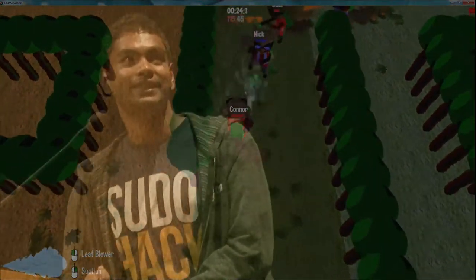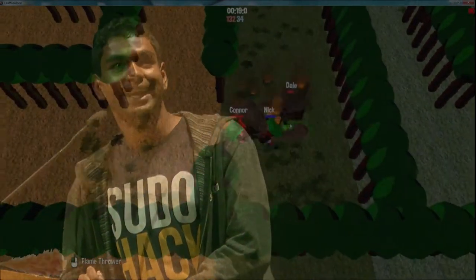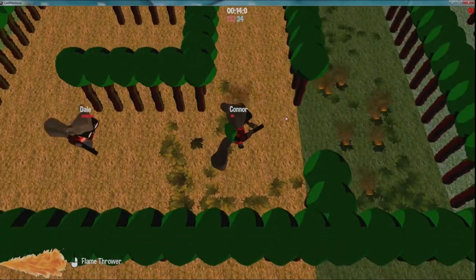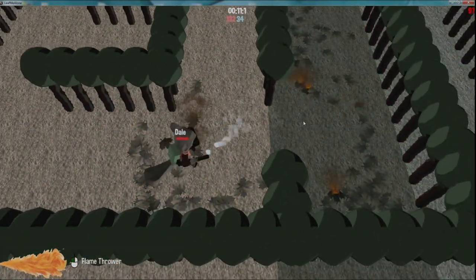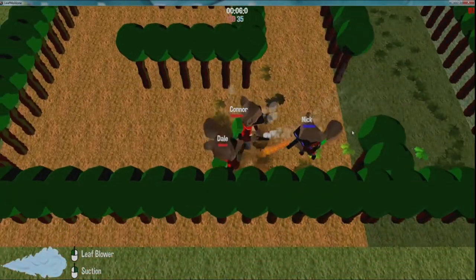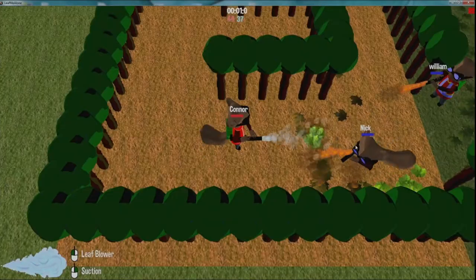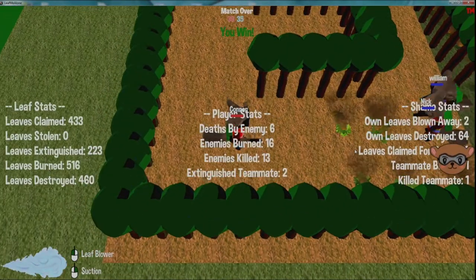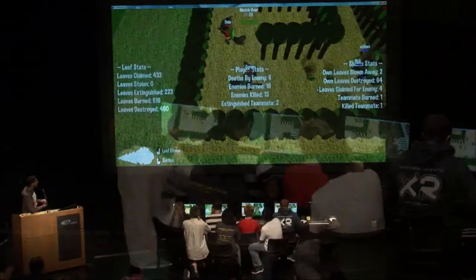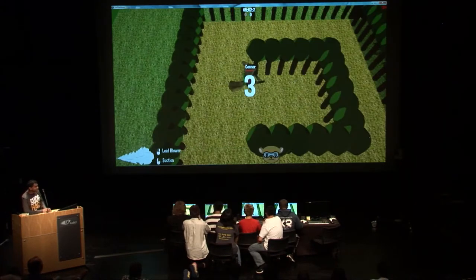Looks like Connor's trying to protect the base from Nick by pushing him back and burning him when possible. Not a single leaf in the base caught on fire! 10, 9, 8, 7, 6, 5, 4, 3, 2, 1 — oh! Connor claimed 400 leaves, extinguished 200 leaves, destroyed 460 leaves. Not bad.